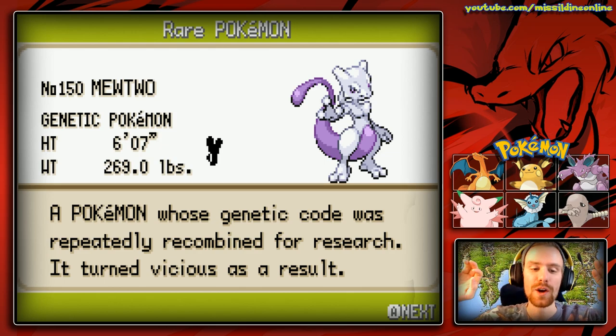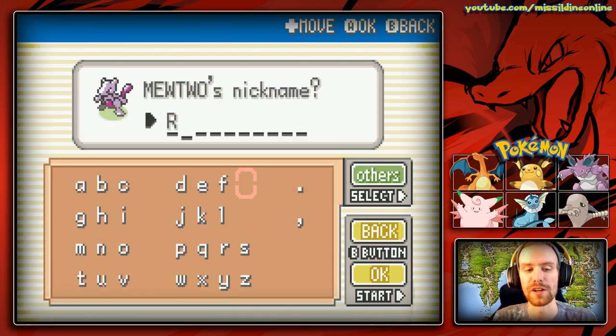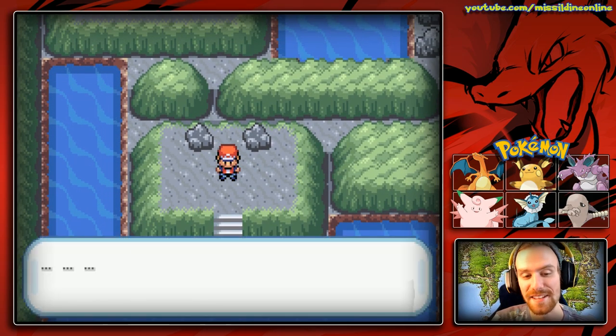A Pokémon whose genetic code was repeatedly recombined for research. It turned vicious as a result. Give a nickname to the captured Mewtwo. Yeah! This is going to be Rhino, named after Missa Nunn, who is one of our very newest patrons over on Patreon. Thank you very much for supporting the channel. You now have a Mewtwo named after you. That's amazing.